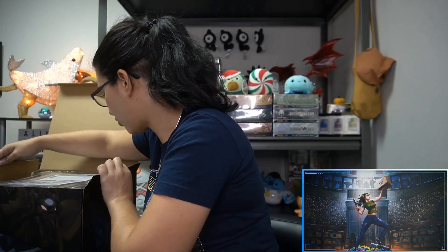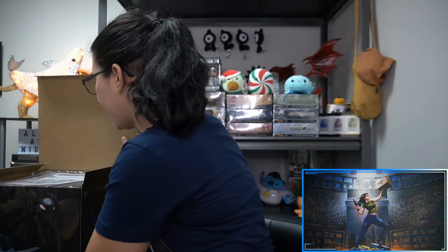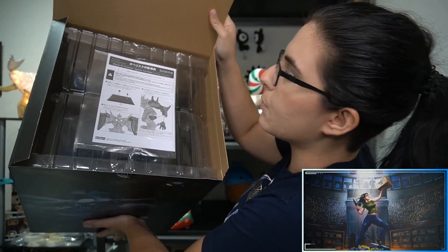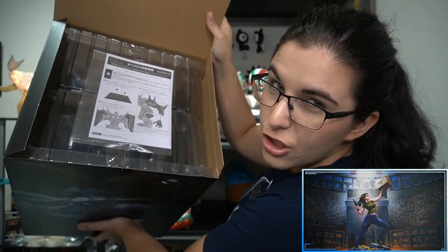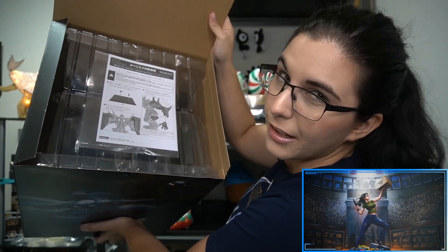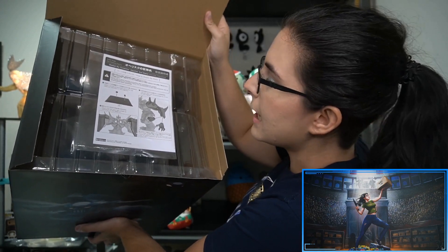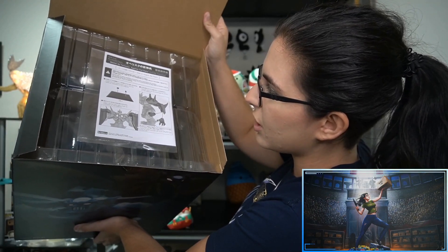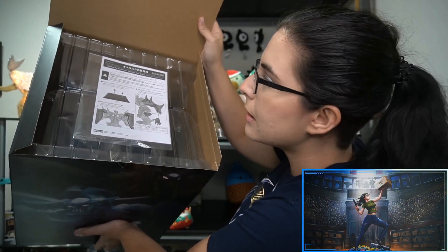We have the instruction guide up top. Looks like we'll have to put Obelisk's wing things on his back — I never really pay attention to them. I vaguely know they're there, but I don't really think of wings when I think of Obelisk. And it looks like we can also change his hands, so we can have an outstretched hand as opposed to a fist.